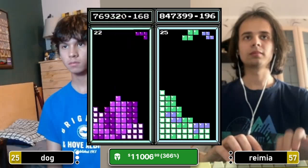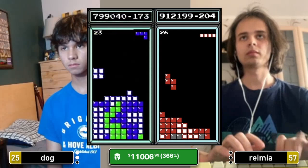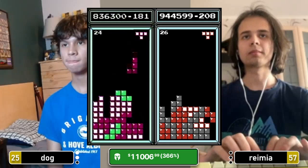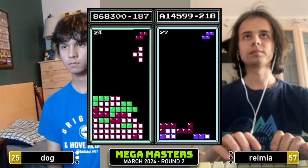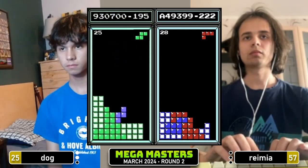Dog is locked in right now — you can see the look of focus, playing super efficiently. An overtap of that T is going to cause Dog some trouble, but he gets the long bar to fill it in. Tetris for Dog, 867. Tetris for Ramir, 980 — just one Tetris away from the max out, and there it is. Ramir's second max out of the day, A14 — still with three more Tetrises available too. That's three burns for the 1.1 here. Tetris for Ramir, there's one of them. A84, still three burns. Into 29 at B20.